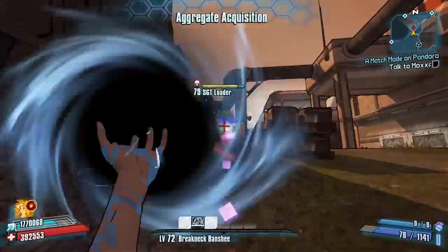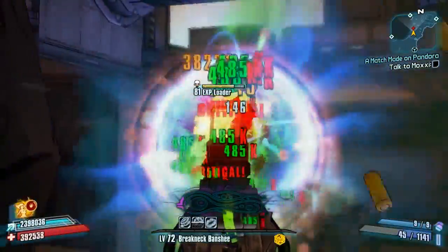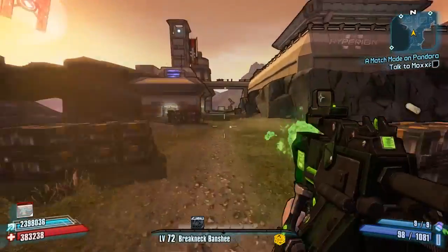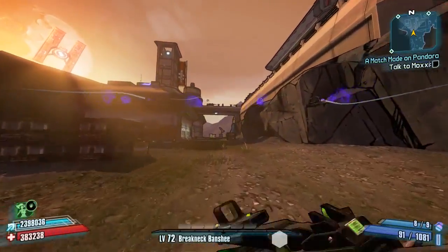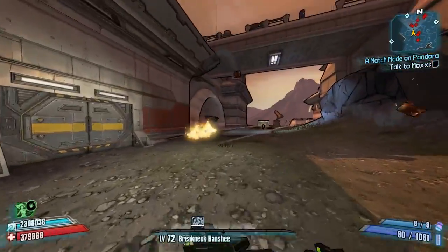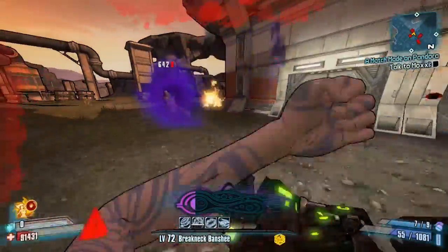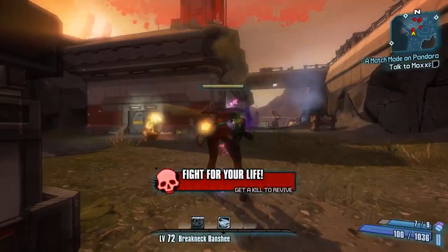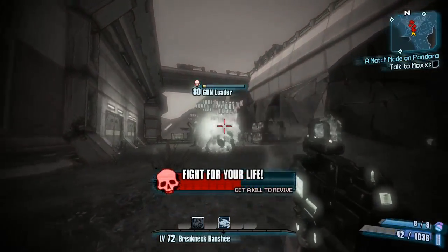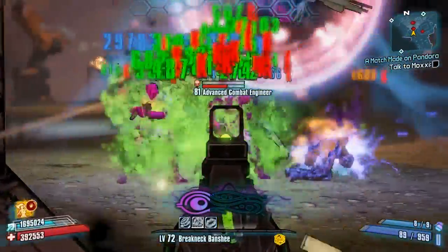The Orc's random buff has been changed to the following — none of this is displayed on the card. The normal Orc has certain buffs that happen randomly, like bullets ricocheting off the floor. On the Smork, those random buffs have been changed to: life getting buffed higher, increased fire rate, more reload speed, more weapon damage, and infinite ammo. All of those things can randomly occur with this weapon.